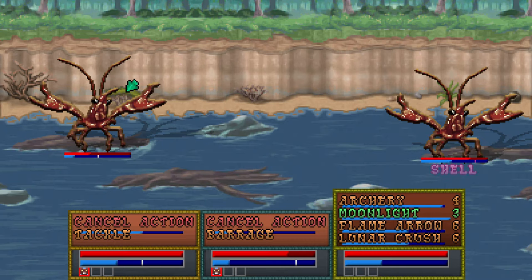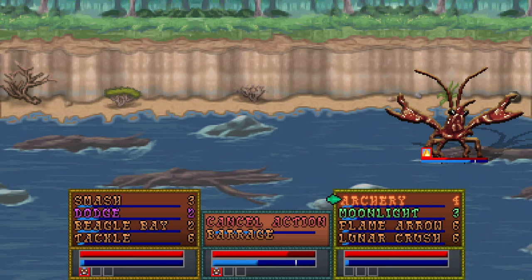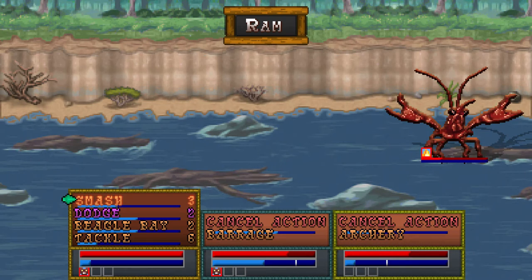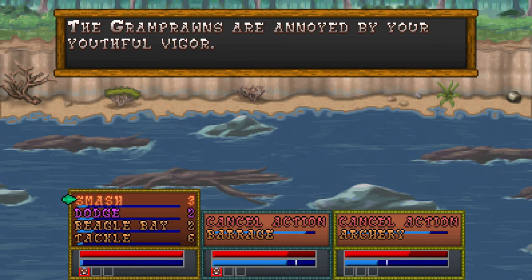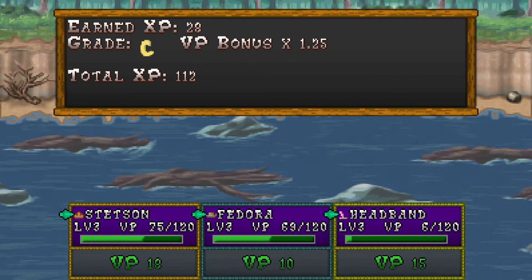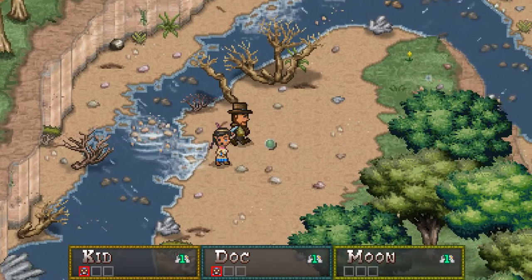Let's get some more Flame Arrow. I don't think we need the healing — everything's gonna be fine. Set him on fire — that's how we do it around here. And he rams Moon, which didn't do that much damage. He's gonna go down. Relatively easy fight once you get past the turtle. The turtle did give a shit ton of experience, and these ones don't so much. But I guess that's fine.